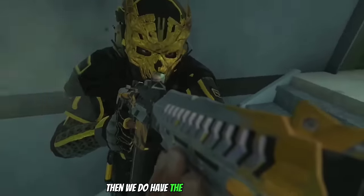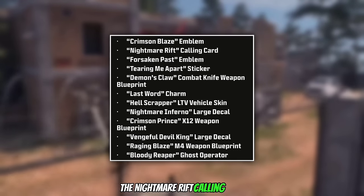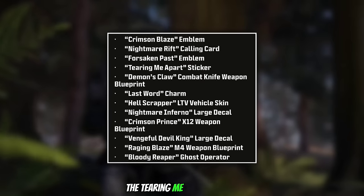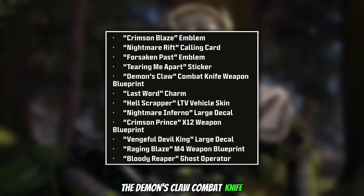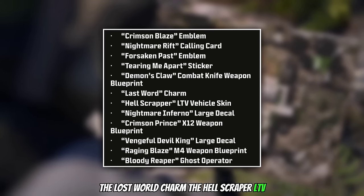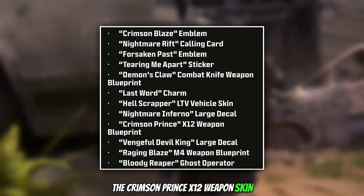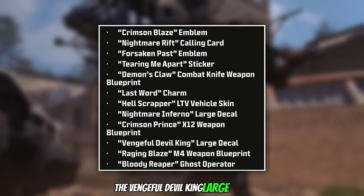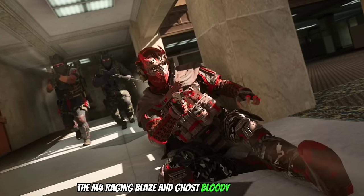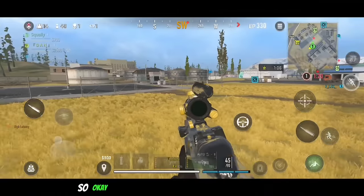Then we have the individual rewards: the Crimson Blaze emblem, the Nightmare Rift calling card, the Forsaken Past emblem, the Tearing Me Apart sticker, the Demons Claw combat knife, the Lost World charm, the Hell Scraper LTV, the Nightmare Inferno large decal, the Crimson Prince X12 weapon skin, the Vengeful Devil King large decal, the M4 Raging Blaze, and Ghost Bloody Reaper — which is the red version of Ghost.